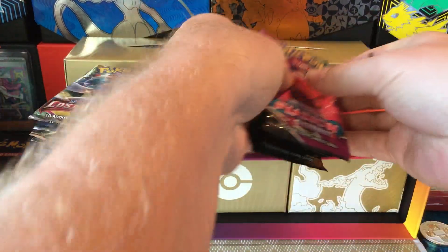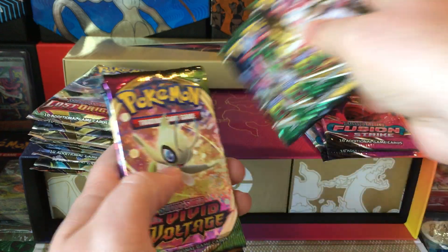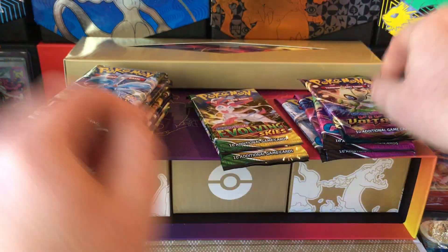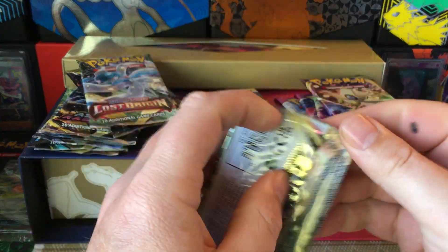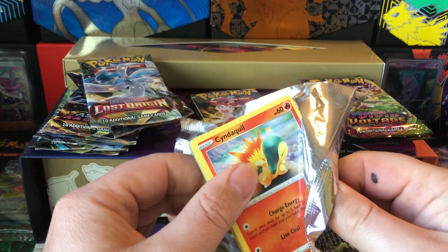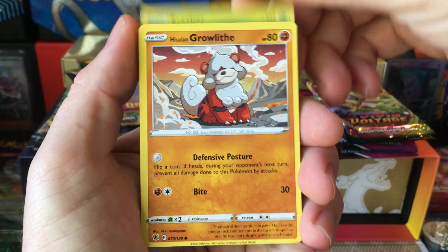We get three Fusion Strike, there's our Charizard coin, three Skies of Vivid, a Darkness pack, two Lost Origin, three Astral, and three Brilliant. I'll probably just pick at these randomly depending on how I feel. I don't see the crimp error on any of those - I sometimes had a weird crimp error that came along with packs in Charizard UPCs.